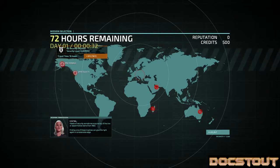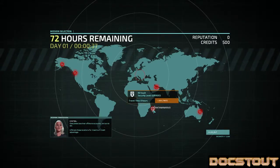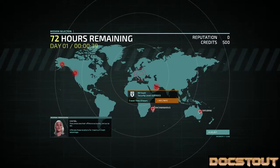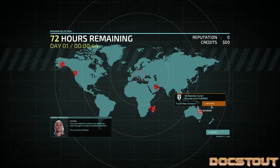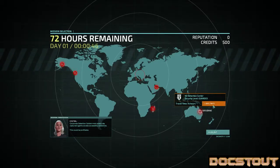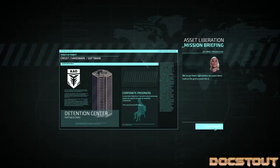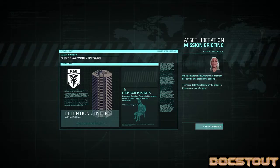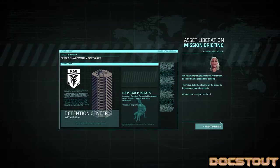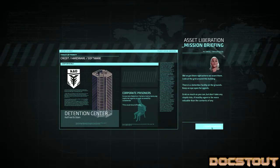We can't afford another setback. We've got a security dispatch possibility, an antenna review, a vault — guarded, Brisbane in Australia — and a detention center. Let's actually try the detention center. These are actually pretty hard for just a guarded level. We've got them right where we want them. There's a detention facility on the ground, so there's a possibility of a prisoner. Keep an eye open for agents — I might be able to pick up a third agent. Grab as much as you can, but don't take any stupid risks. Alright, let's get started.